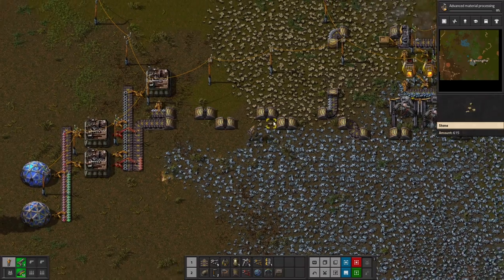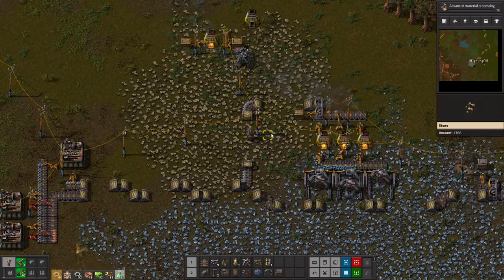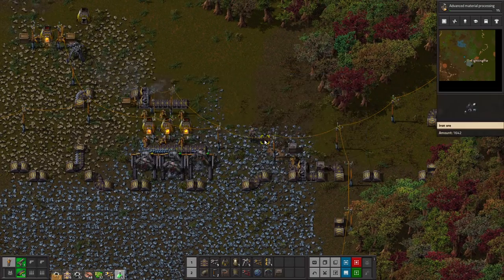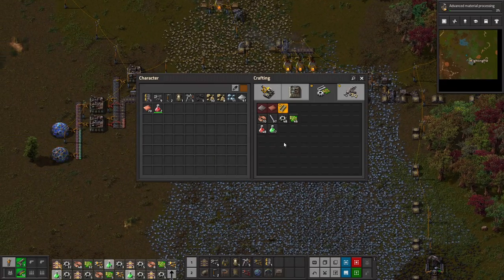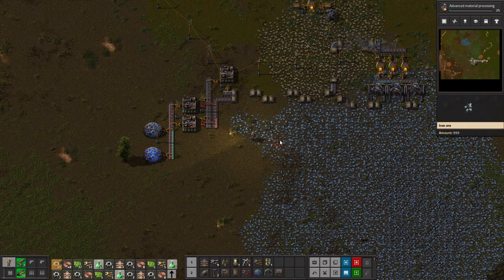Anyway, we need a lot of plates for all this green science before we set up our main belt thing. Luckily we do happen to have quite a few of those plates. Unfortunately it takes a while to assemble all these things, but that is okay because sometimes you just gotta play the waiting game.